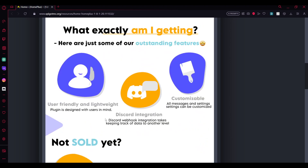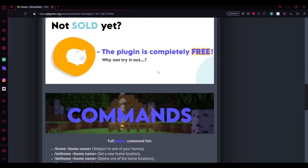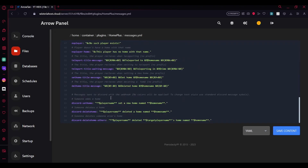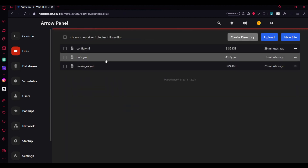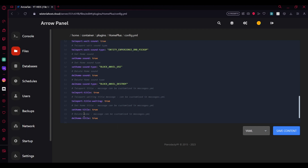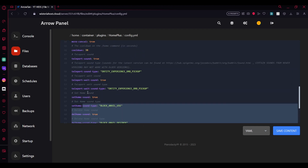The plugin is compatible with 1.8 to 1.20, it's a pretty new plugin. They even have Discord integration and it's completely free. Now let's get into the configuration. Here's the message.yml — you can edit this to your liking or leave it as is. Here's data.yml — you can just leave it as is. And here's config.yml where you can add the webhook so Discord integration will work, and you can add titles to show on delete home or set home events.